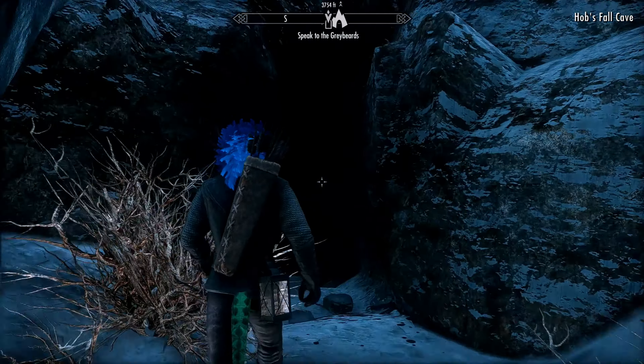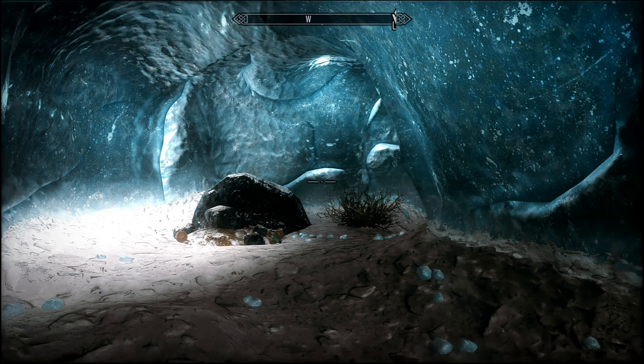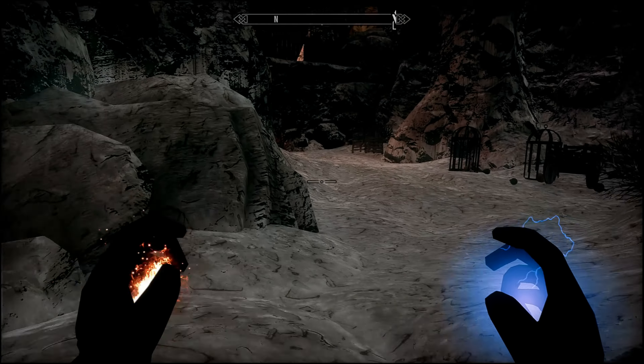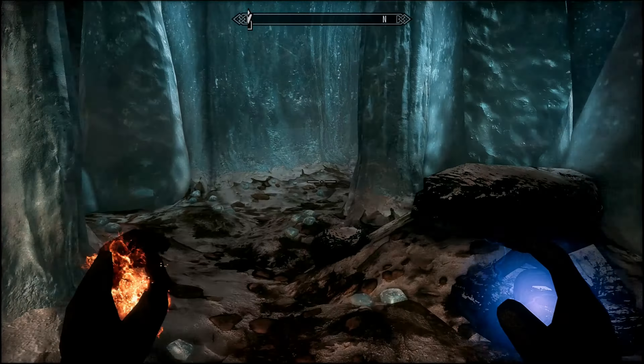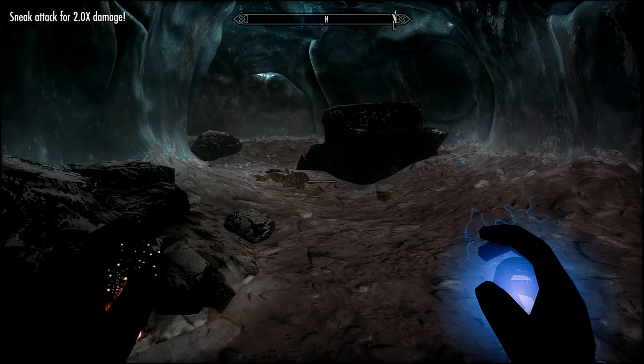We'll go ahead and land here, go into this cave, and we're gonna fight some skeletons and some necromancers until we get what we need to get to level 100 of Destruction quickly. I've got Flames equipped to my left hand and I've got Unrelenting Shock, which is a modded spell, on my right hand.